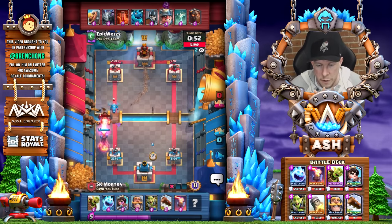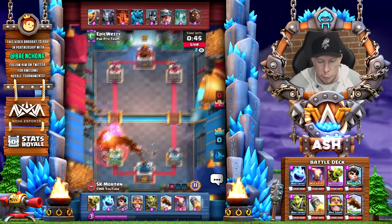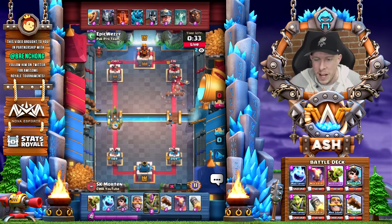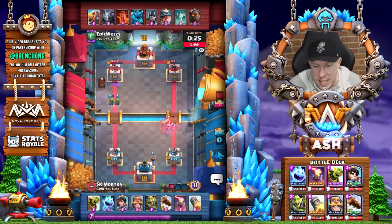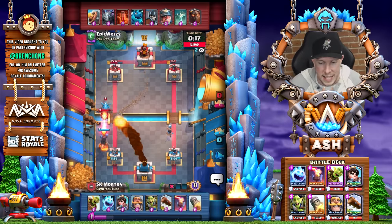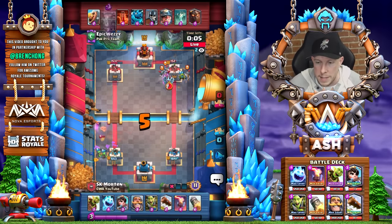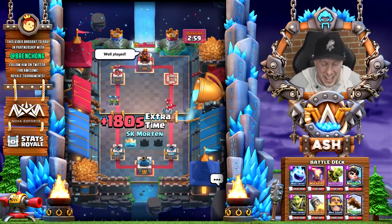Barbarian Barrel is used again — that opens up a potential Goblin Barrel play, and there it is immediately connecting for damage. Now there's a tough defensive sequence: the Inferno Tower takes down the Lava Hound before the E-Dragon gets in range. We have a Princess sniping the opposite lane, an Ice Spirit played, and Morton opts to Rocket that E-Dragon down — smart play. The right tower is close to Rocket Log range. Log comes down, Princess finishes off those Guards, getting a shot against the Mega Minion. Rocket comes down again on the E-Dragon, Miner on the left tower, Poison from the opponent. Goblin Gang against that Miner, Goblin Barrel connects — GG, Morton finishes off with a clean sweep in this grand challenge.